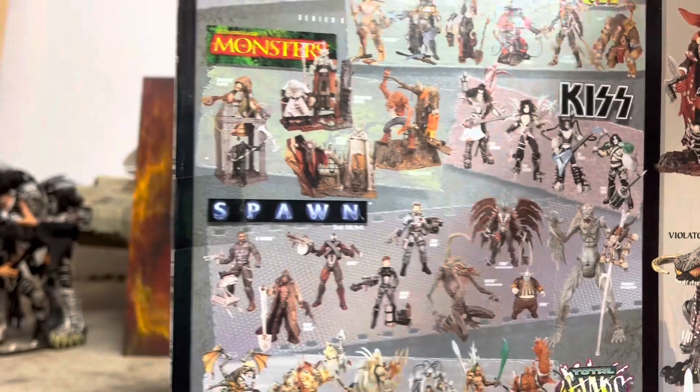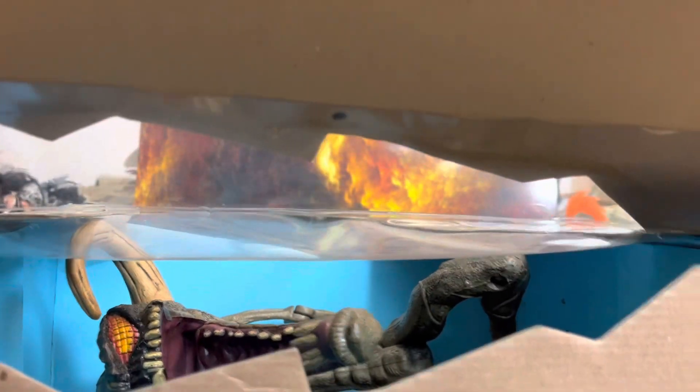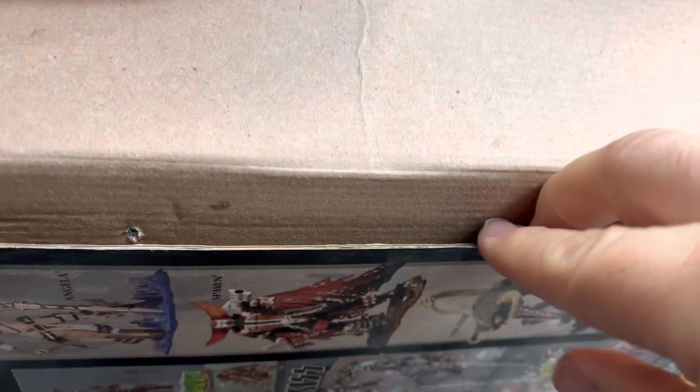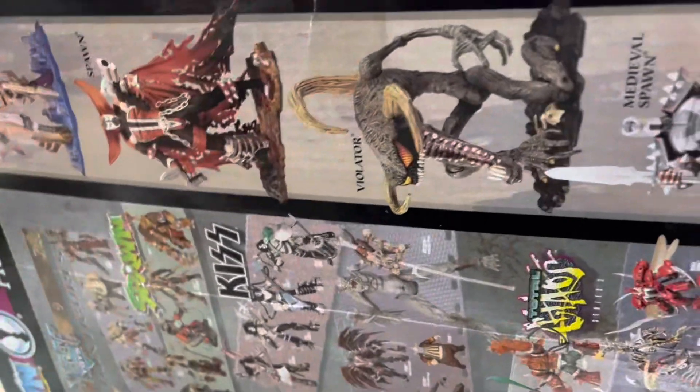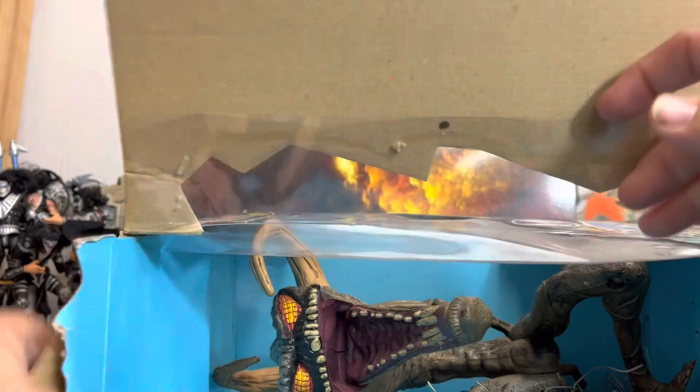We're gonna open it up. It's taped on that side, so it must open from this side. It's so big you have to open it from the side. He put it back with some stuff holding it — oh my gosh, what is going on here? All right — it just falls down like that, so you probably just take it out like that. Who cares, not reselling it — probably gonna throw away the box anyway.